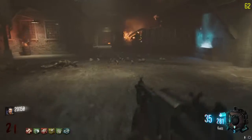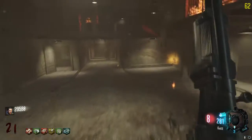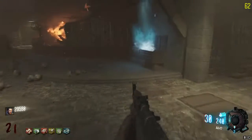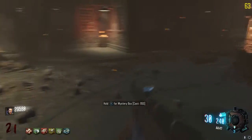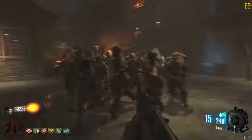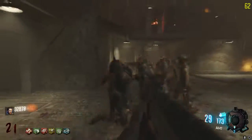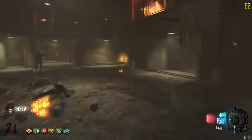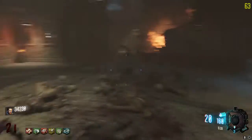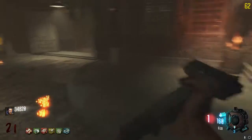Seriously, if they're gonna do a really difficult easter egg, they need to give you hints — like a guy talking or some type of guidance. They don't give you anything. Oh, if those were monkeys I'm gonna lose it. You know, it's not that hard to do a no-perks challenge here — if you get your shield, you're pretty much okay. The area is open enough to train.